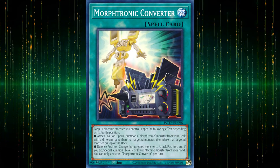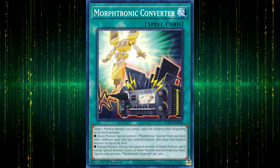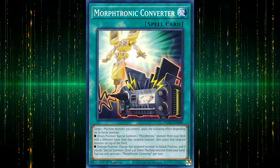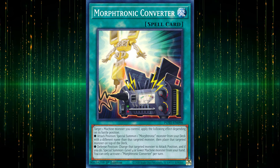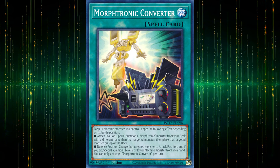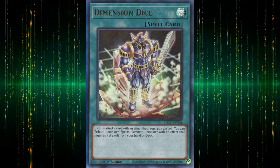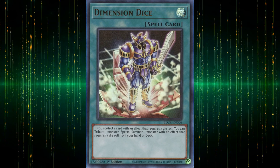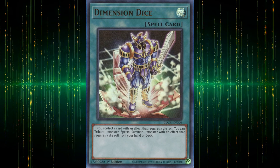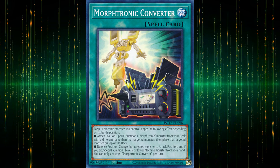Morftronic Converter is yet another great extender, acting as a better archetypal Transmodify. Putting the swap monster on top of the deck means Cell Phone can immediately resummon it, unless you roll a zero. In addition to turning bricks on your field into playmakers, it's also semi-generic in the off chance that you get to activate the defense position effect, but as per usual, you're running it for the attack one. Another coincidentally similar card was also released this year — Dimension Dice — which, if you control a die roll card, tributes a monster to summon any die roll monster from the deck, which is much more useful in Morftronics than in anything running the Relentless. Both of these are equally worth running in the current version of the deck.